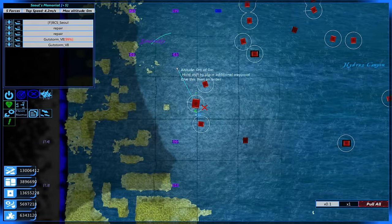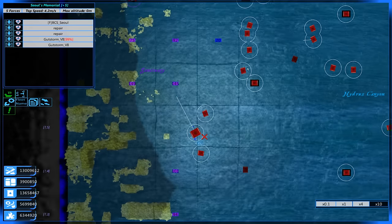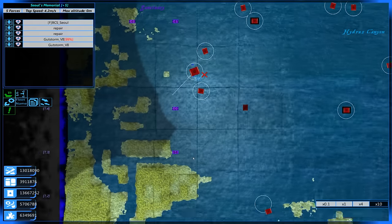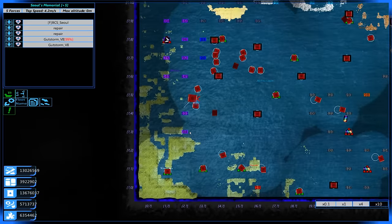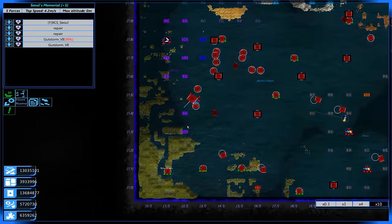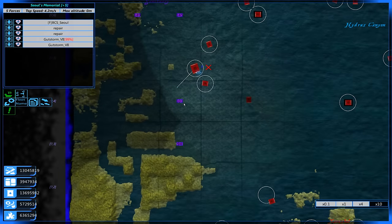We want to go for a bigger force — I see a bigger force right up yonder. You know what? We're going to go down here. I don't want to leave stragglers — this is why I always end up with stragglers. Because I move my forces elsewhere and then I just don't come back to get these guys. So we're going to go for this 101 Force Point fleet and we'll see how we fare.